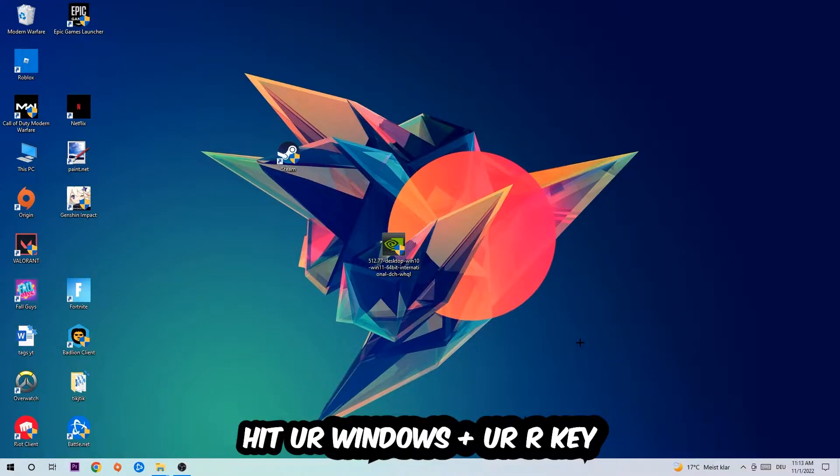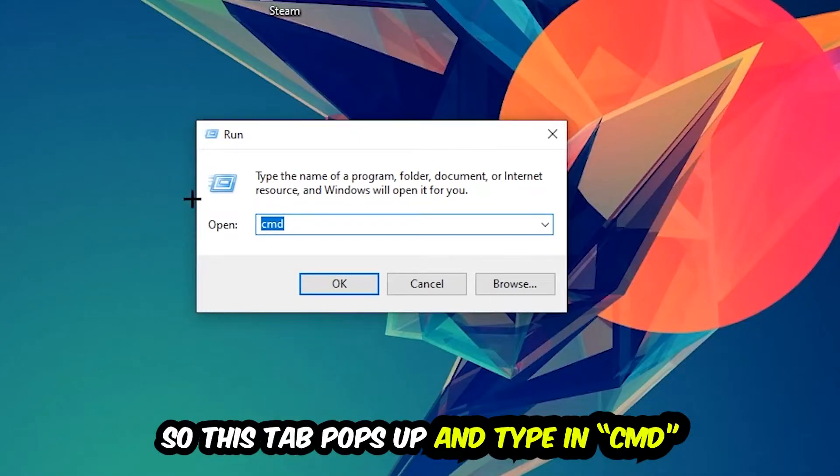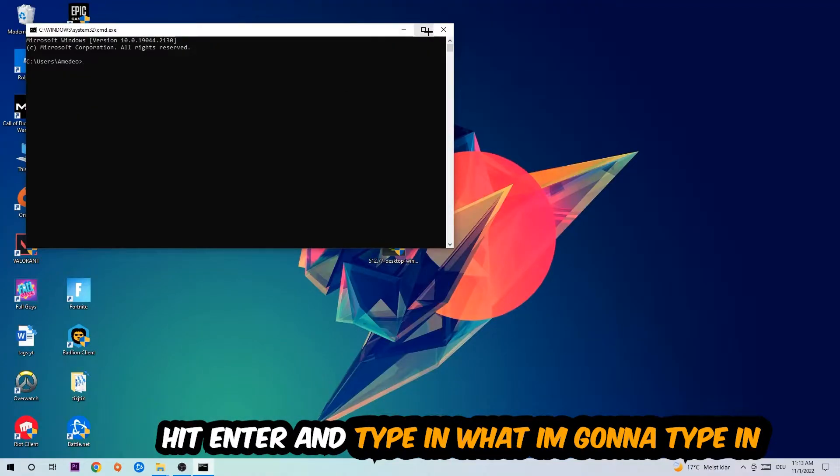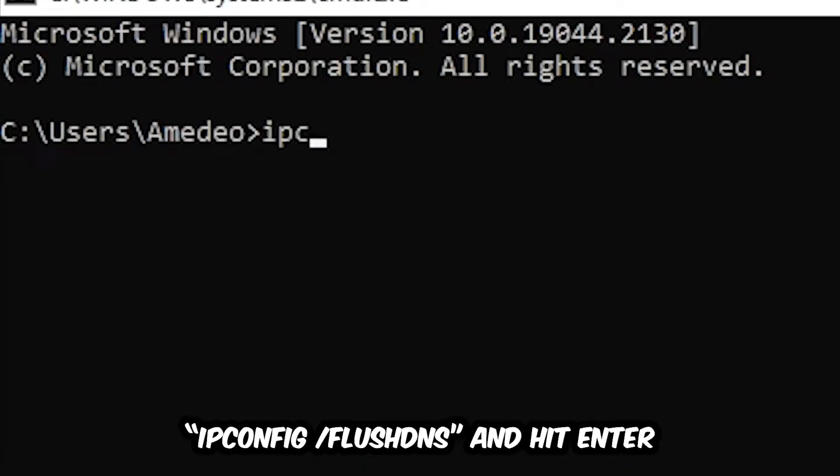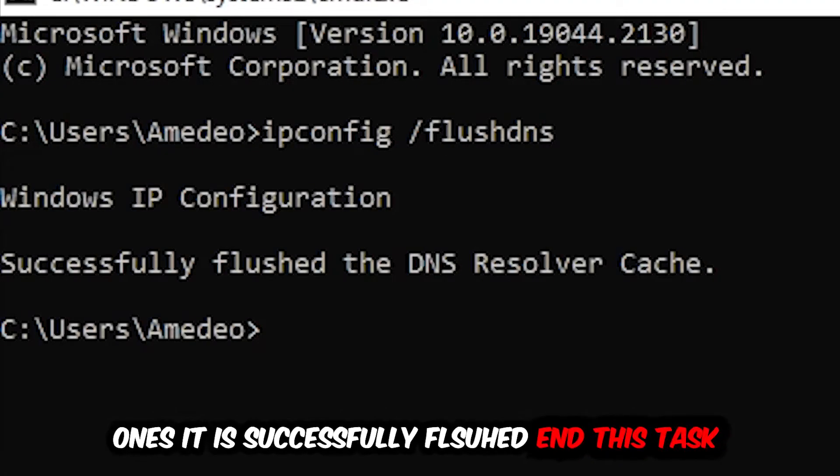The first step is to hit your Windows key and R key. A run dialog will pop up — type in 'cmd' and hit OK or Enter. Now type in 'ipconfig /flushdns' and hit Enter. Once it is successfully flushed, you can close this window.